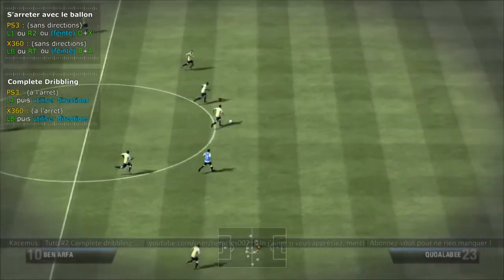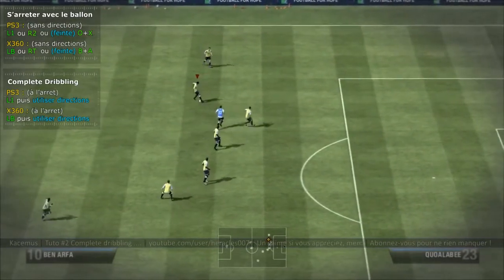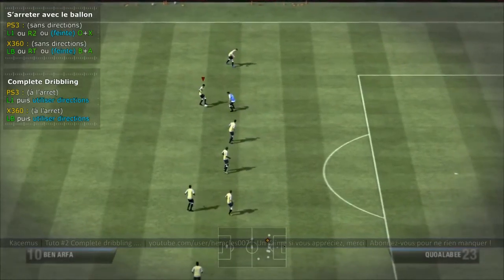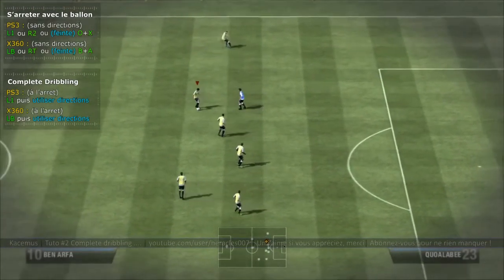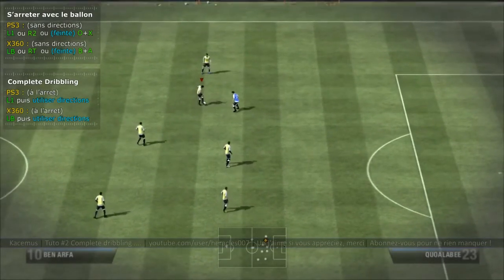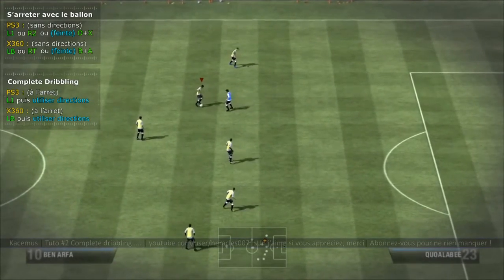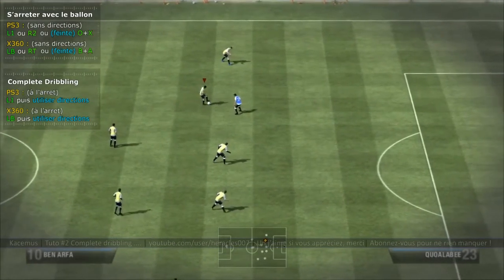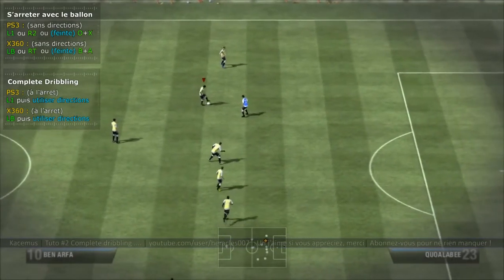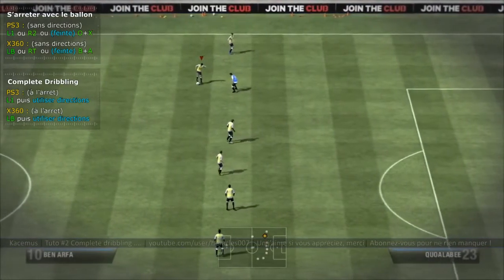Rien ne vient tout seul, tout vient avec la pratique. Je vais vous montrer une autre façon de dribbler avec le précision dribbling. Si je maintiens vers l'arrière : râteau arrière. Vers l'avant : râteau avant. Vers la droite : râteau droite. Vers la gauche : râteau gauche. Entre gauche et droite, le joueur change de pied.